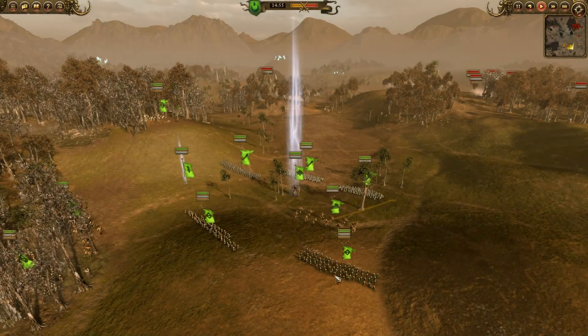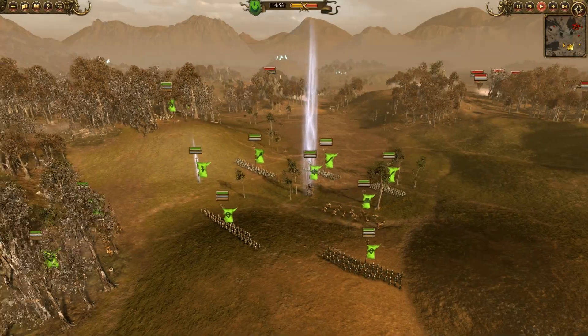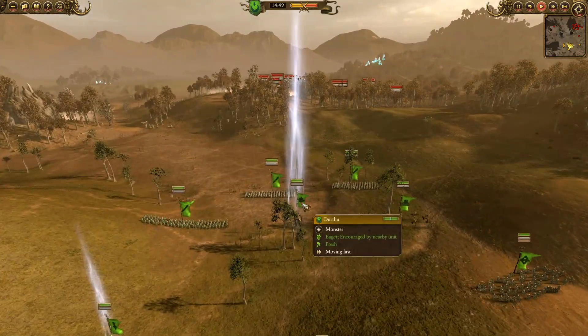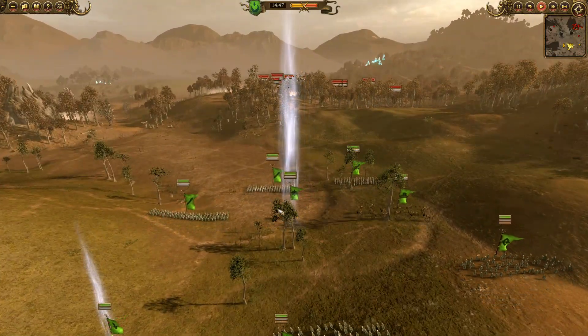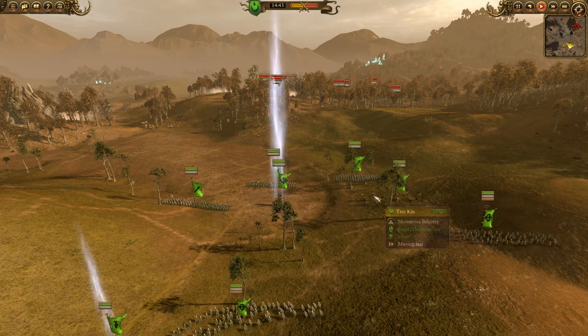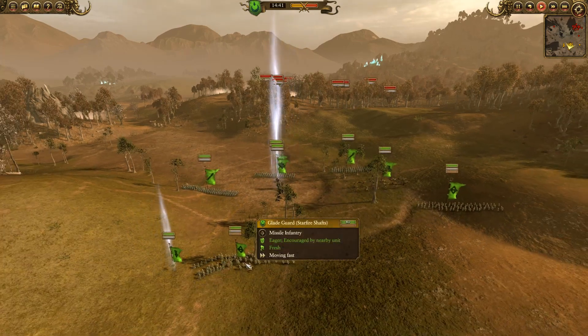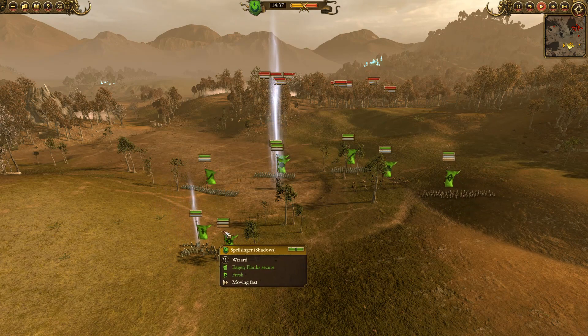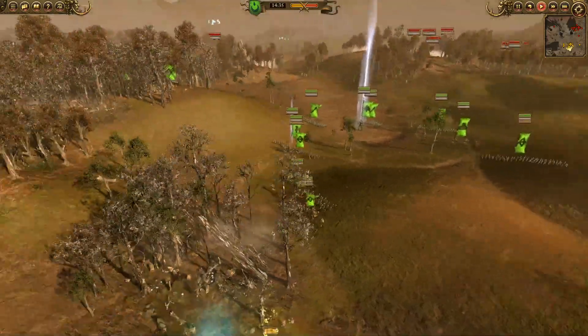Hey, what's up guys, it's Oakley and we're going to be playing an online battle again as the Wood Elves — they're super fun, can't get enough of them. We're going to be playing against IndiePride who has the Vampire Counts. I brought Durthu this time around, wanted a big tanky lord. I have Eternal Guards with shields in the front, a pair of Treekins, three or four Glade Guards with Starfire Shafts, and a Spell Singer with the Lore of Shadows down through the center.